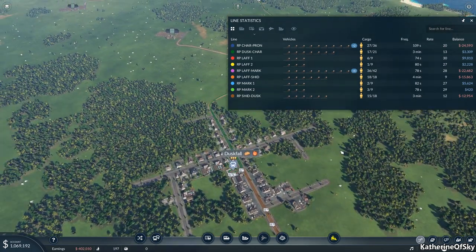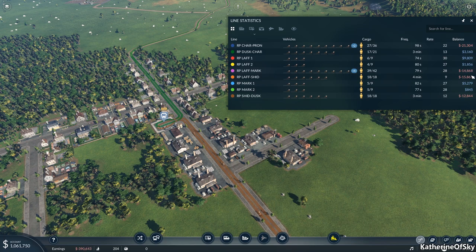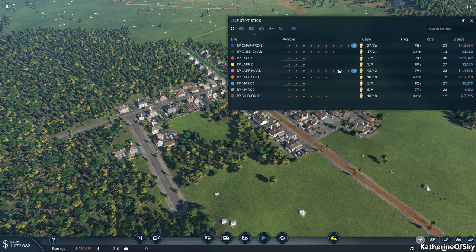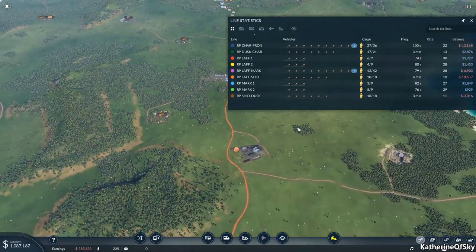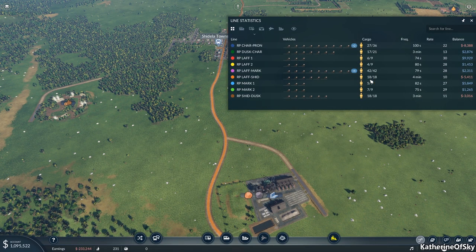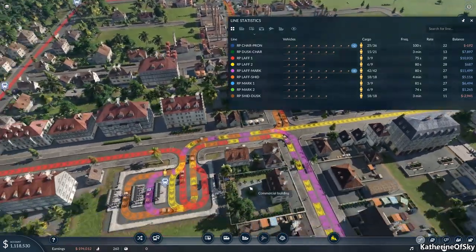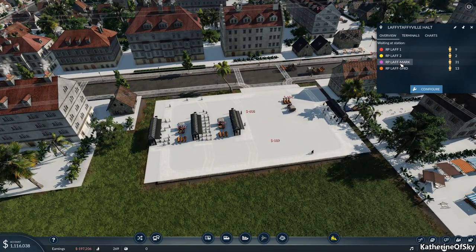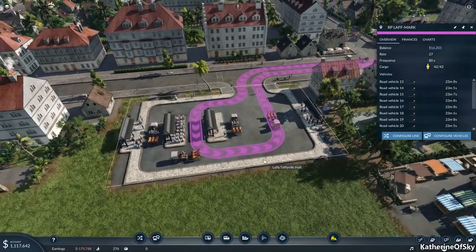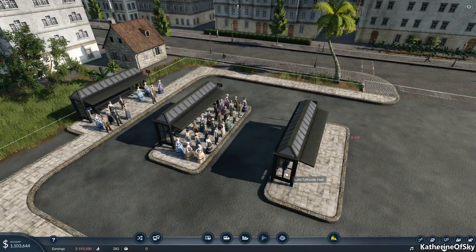What we're going to do is watch carefully and make sure we're making a profit on all of these lines. We're going to run this for a bit and keep at 1850, because I really want to start our trains in 1850 as well. I do want to get all of these guys making a profit, which basically involves word of mouth — kind of adding more vehicles here and there, balancing things out a bit. You can already see there is some money being made. Laugh to Mark is doing so well — holy fuzzy cats — 42 of 42 seats taken!